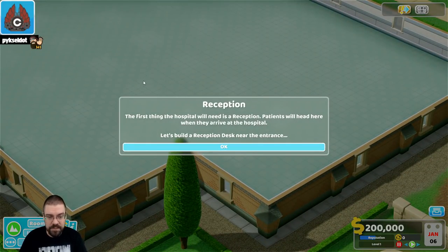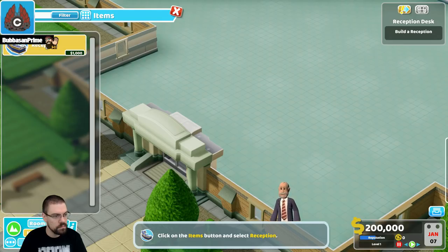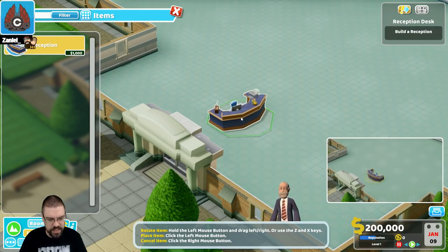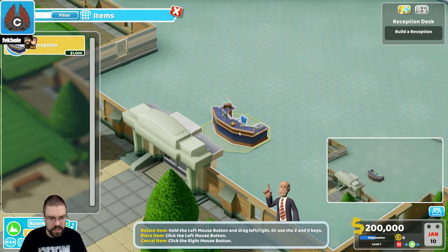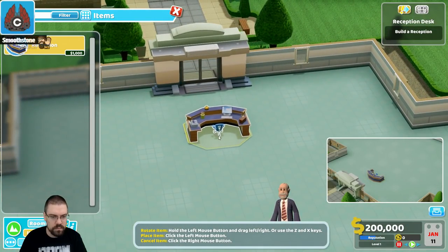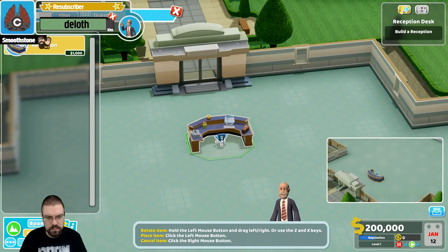This music! The first thing the hospital will need is a reception. Patients will head there when they first arrive at the hospital. Let's build a reception desk near the entrance. Hold the left mouse button and drag left or right to rotate. Let's have them register right when they come in. Bam.